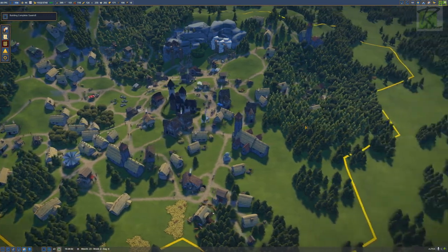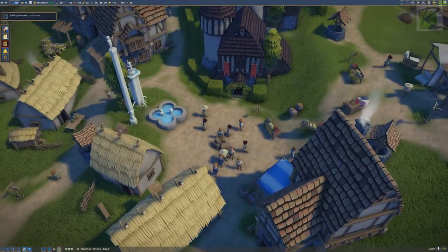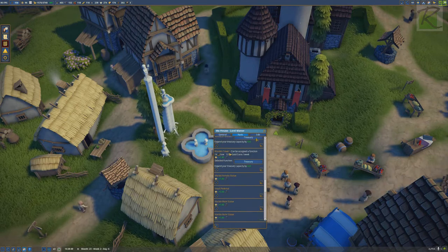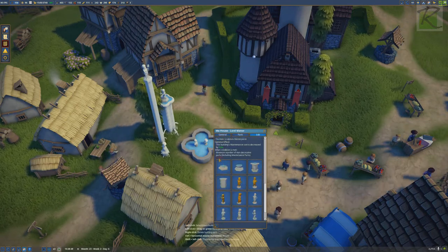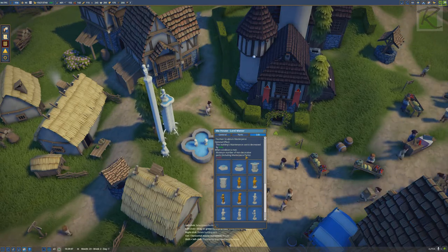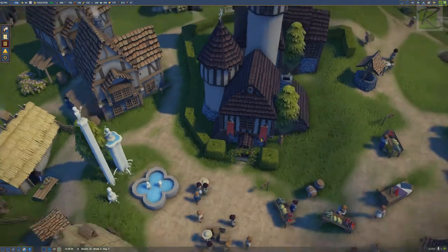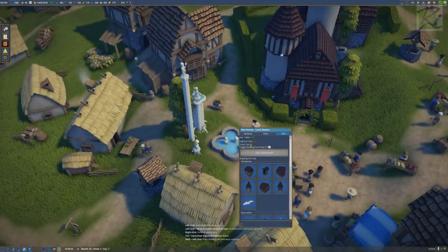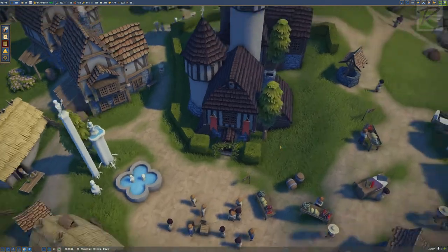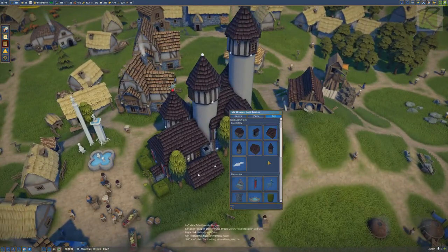Building complete — sawmill. Lord manor is complete. Now I should be able to check if my special thing was good. It's still 11 out of 15. So minimum number of non-decorative parts, including masterpiece parts — I just need to have four more parts. It says that's the optional effect of maintenance decrease, so I just need to add four more parts to my house. Let's do it — let's add some parts.